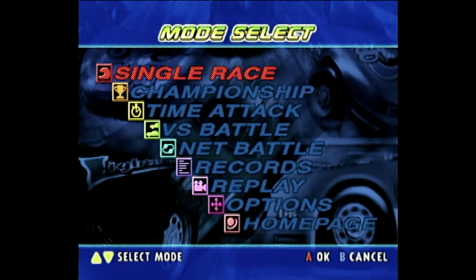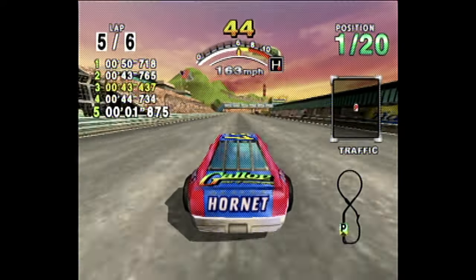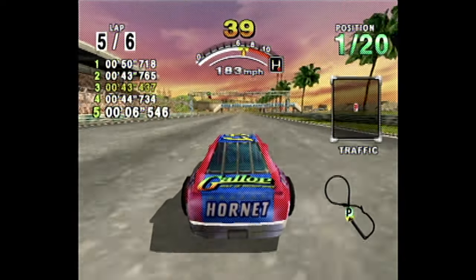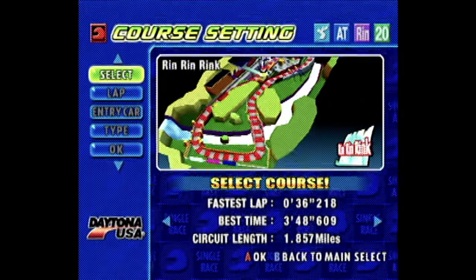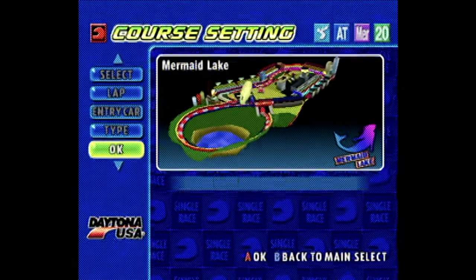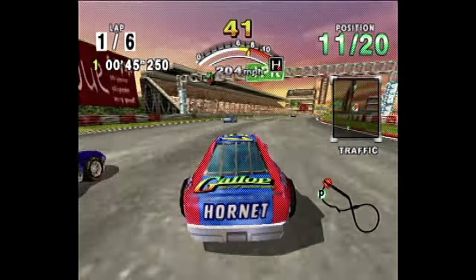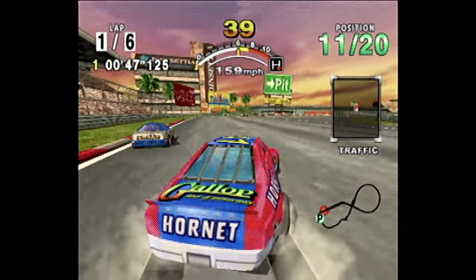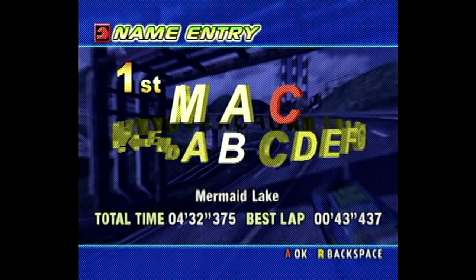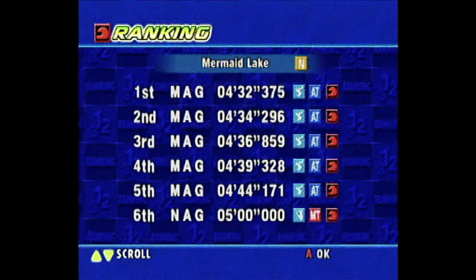Options are the name of the game in Daytona 2001, which also extends to the various race modes. Single Race is where you'll get your classic arcade experience of picking a car and track, then getting right to racing. You can also tailor the race to how you want to play, with options for the number of laps, opponent cars, and which direction of the track you'll race in. This mode is perfect for getting quick races in and also makes for great practice on every track and how the different cars handle, with as many retries as you need. No quarters required. Your best lap and total times are recorded, and new records are saved after entering your preferred three-letter name.